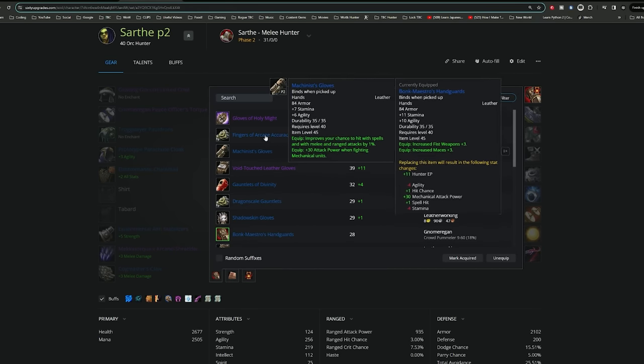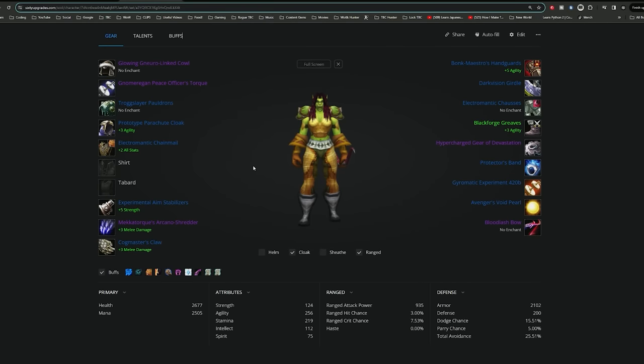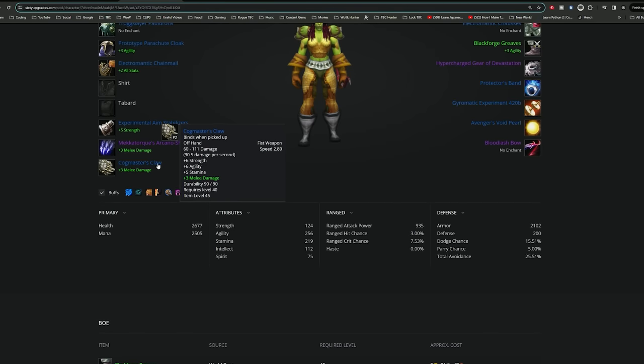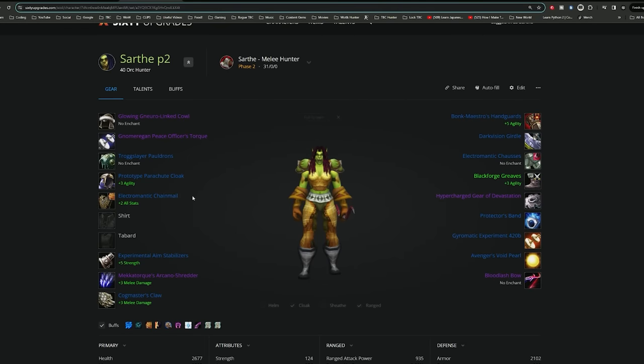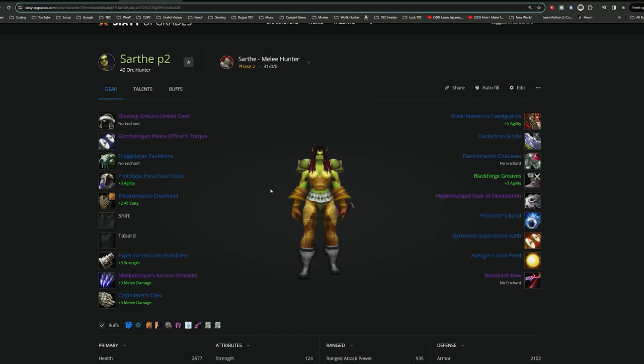Bonk Meisters are phenomenal, but you can also use some of the other gloves available in the raid. What you want to focus on is getting your fist weapons as fast as possible. You need double fist weapons before you can swap the gear, and you will be using the mail gear. The mail gear is actually doing slightly more damage than using any of the leather gear setups — that is going to be the chest piece and the leggings, so good luck getting those.